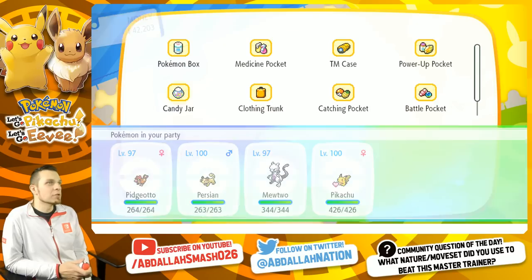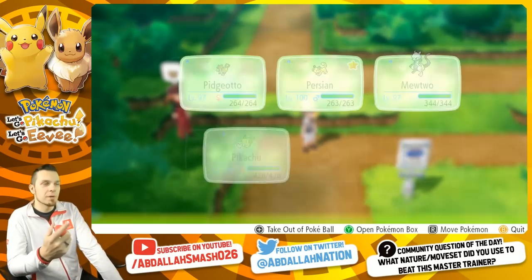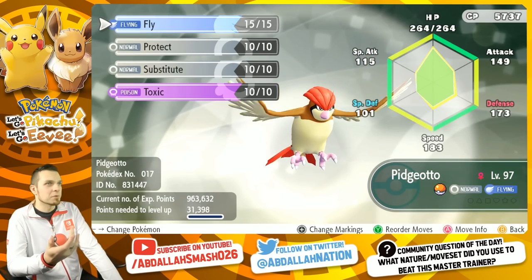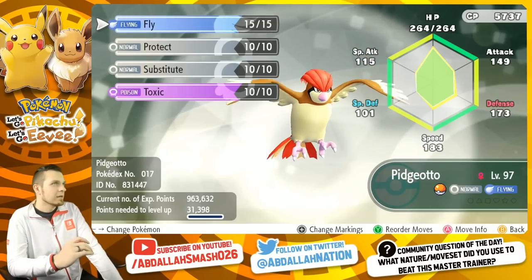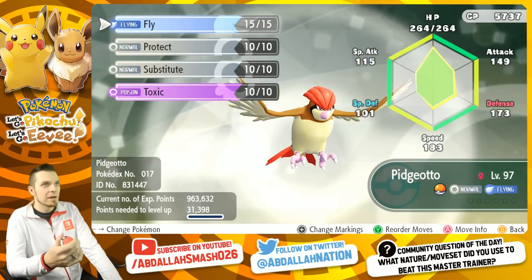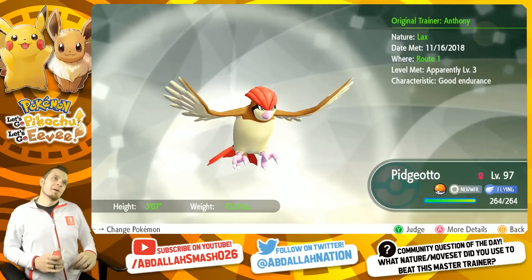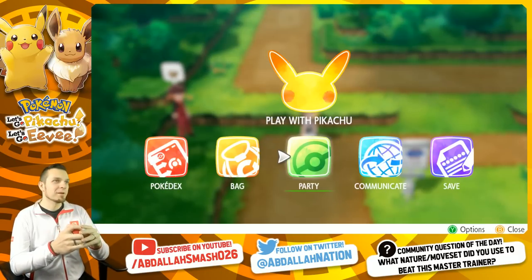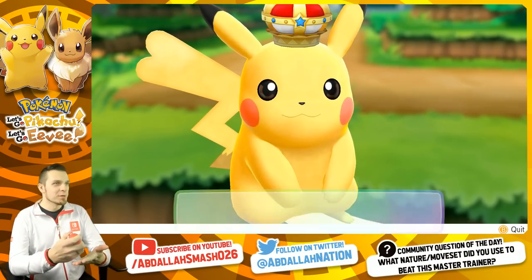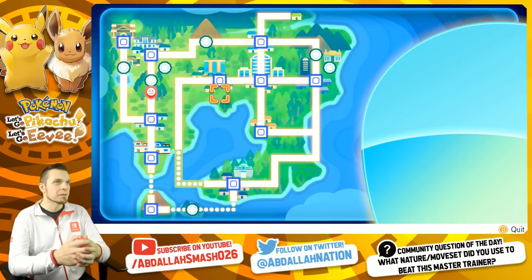Here goes our Pidgeotto. I'll show you Pidgeotto right now in the Pokemon box and then we're going to go over to the Pidgeotto Master Trainer. Let's take a look at our stats so you guys can compare. Nature doesn't really matter. Fly, Protect, Sub, Toxic - speed 183. Attack stat and special attack stat don't really matter; we're gonna toxic stall anyway. The name of the game is toxic stall. Every Pokemon can learn Toxic, so the only Pokemon that are gonna be really hard to beat are the Poison types, as we saw from Kakuna, Weedle, and Beedrill.